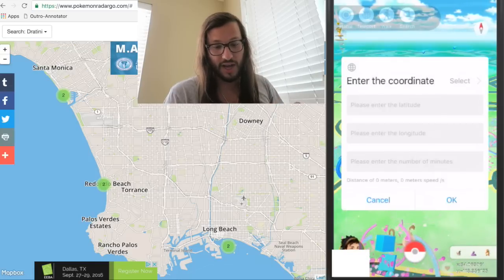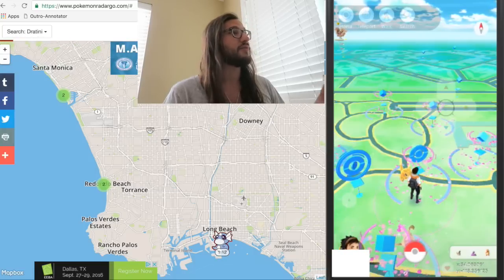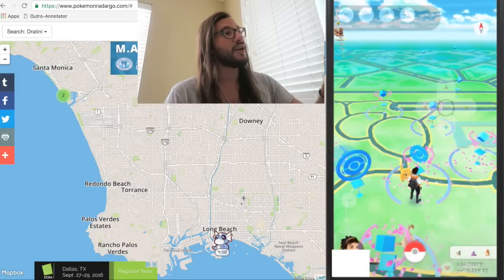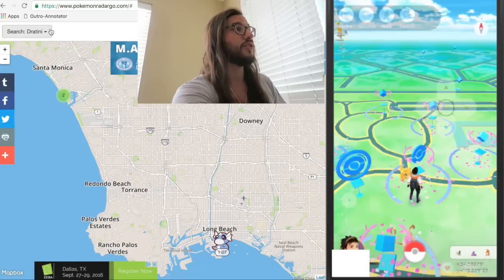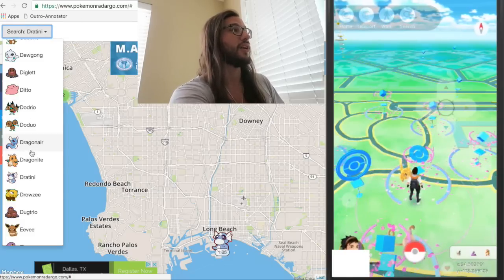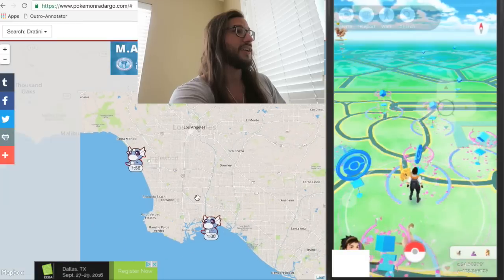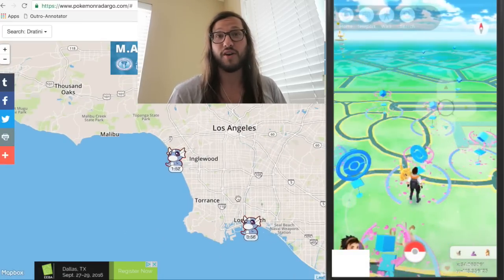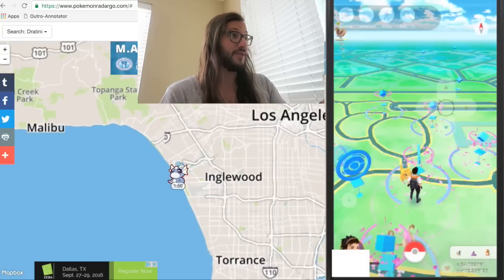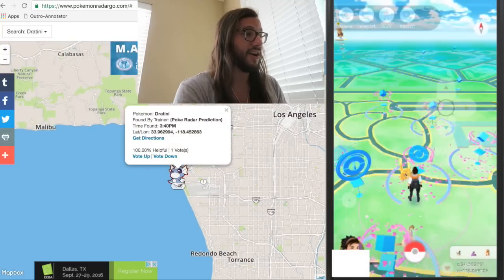I've made videos before on how to get rares by sniping, but a lot of people didn't know that on PokemonRadarGo you can get anything — doesn't matter what it is. All you do is go to the website, PokemonRadarGo.com, click Search, click Dratini, and as you can see they're all popping up here. You can basically get as many candies as you want, as fast as you can type. So let's go ahead and get started.